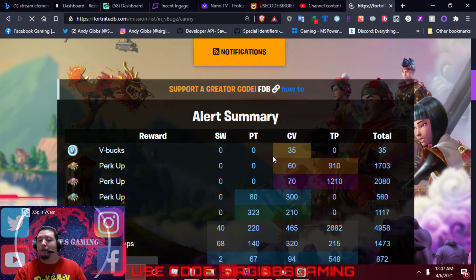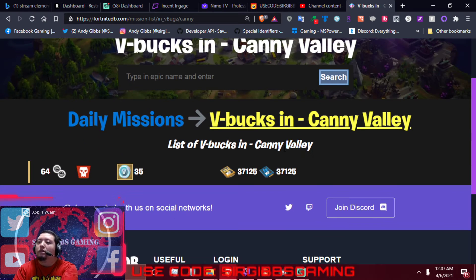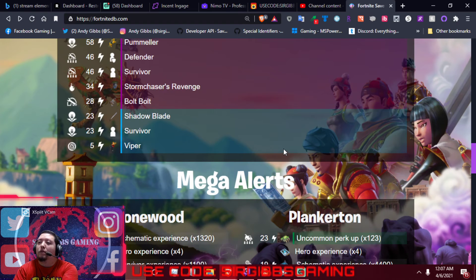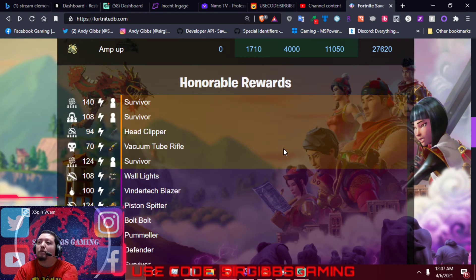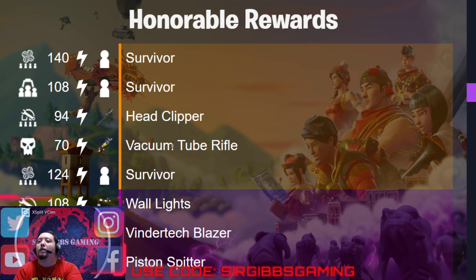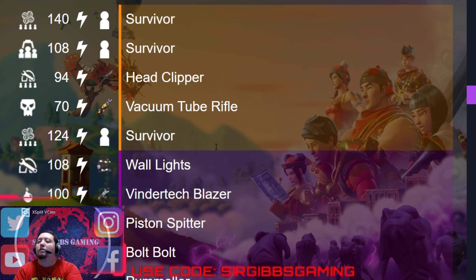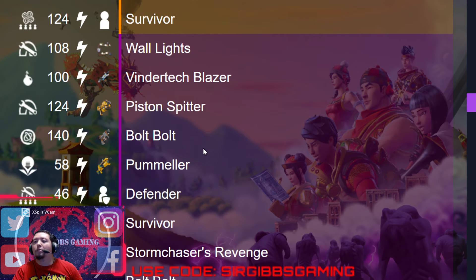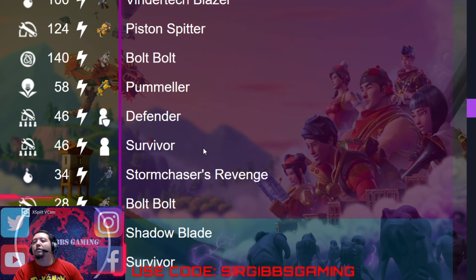We have a 35 V-Bucks Candy Valley mission today in a 64,000 2-Atlas. Not much rewards today — mainly all of it is in Dungeons and Ventures. We have three legendary survivors, and a Vacuum-2 Rifle. We got a wall-light, Vacuum-2 Laser, Piston-Spitter, Bolt-Ball, Pummeler, Epic Defender, another Epic Survivor, another Bolt-Ball, and a Storm Chaser of Revenge if you haven't got it yet.